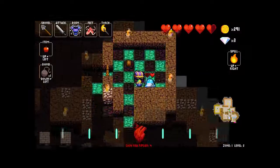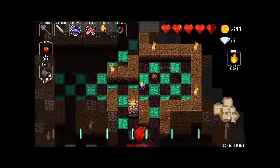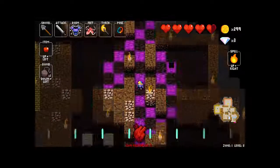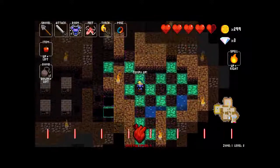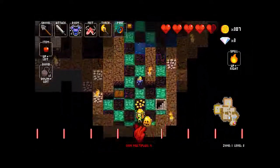Purple chest — a ring of luck. It will increase your luck stat and will mean that you're more likely to get better items. One good use for these tempo-up traps is that you can use them to get around a little quicker when the going gets slow.